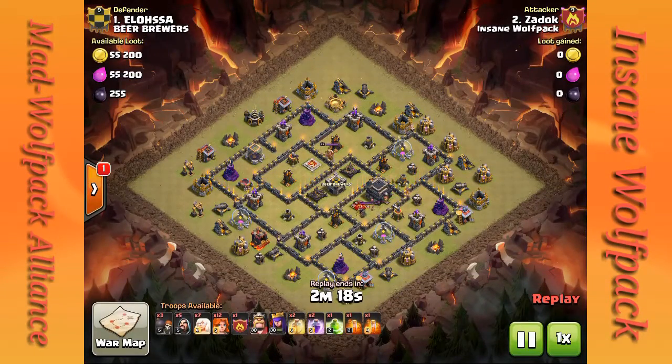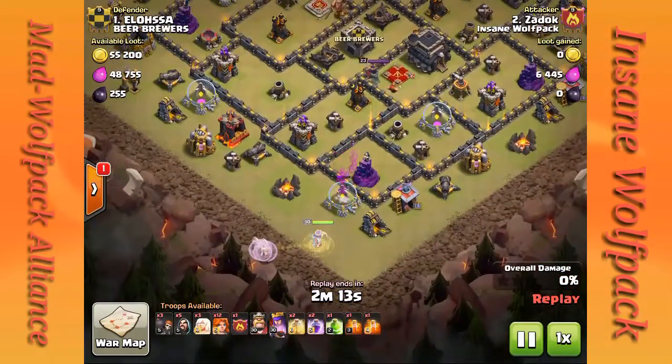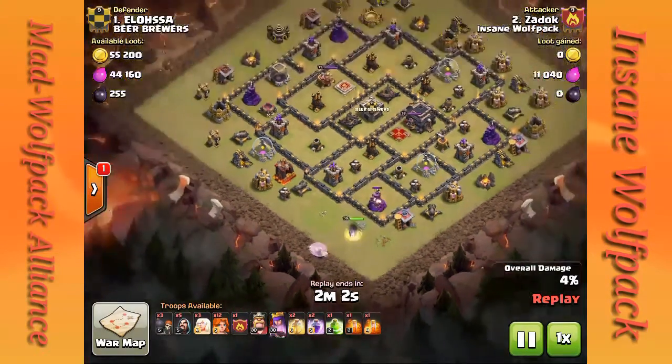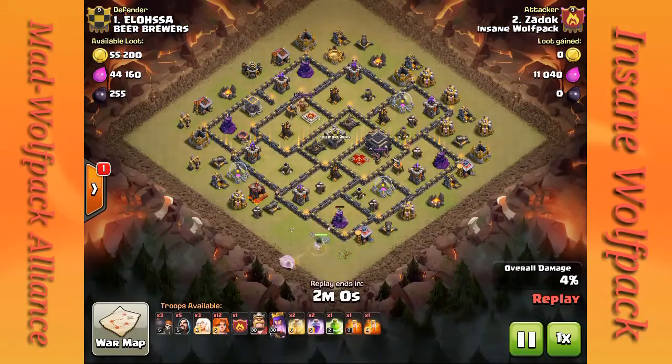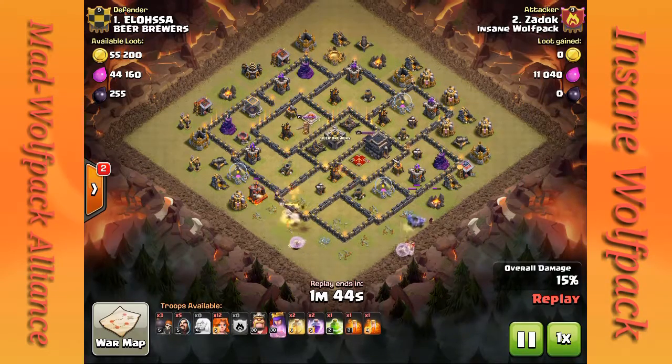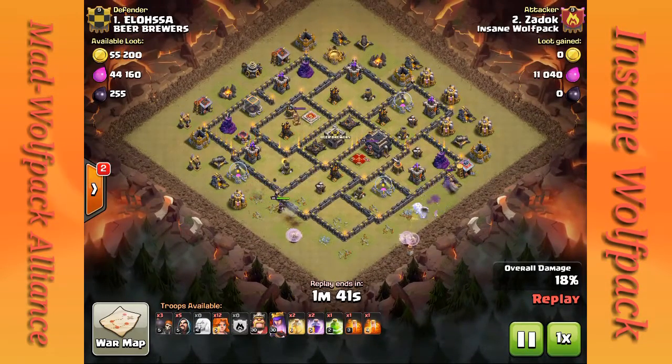Zadok is a maxed Town Hall 9 who just recently went to Town Hall 10, and he's going to start out with a queen walk on the bottom of the base, going from 6 o'clock to 9 o'clock. Then he drops his bowlers down at the 5 o'clock position with three healers on the bowlers, going up the other direction.